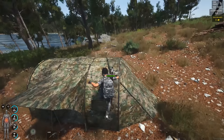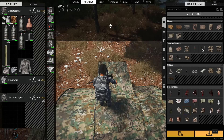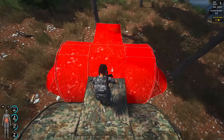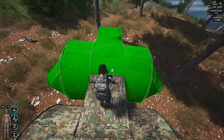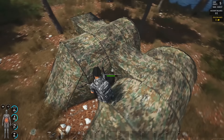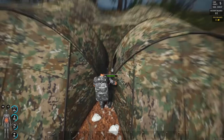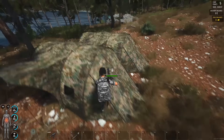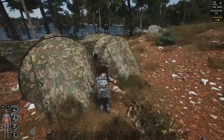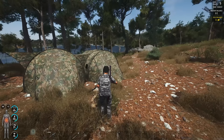Of course someone can come and just take your chest. But in this case we can protect it by adding just one more tent. There you go — hop! And now there is no possibility to get inside. They need to destroy this tent using so many explosives. Now let's go to the base I made and I'll explain some more things.